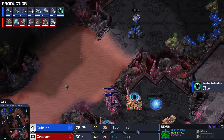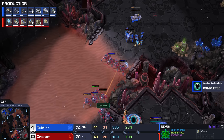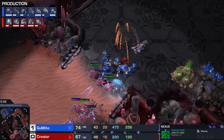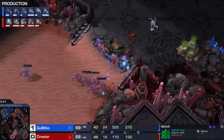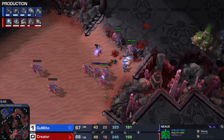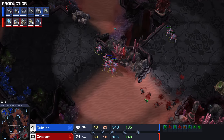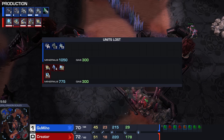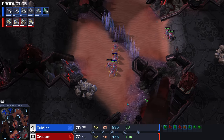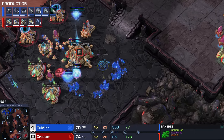I wonder if we're going to game three, and if it is going to be Neo Humanity, whether Gumiho would play that style too. Creator would first off have to win this game, and so far things are looking a bit better than a minute or two ago. With Blink finishing up, you can keep those Stalkers alive so much easier. I think Gumiho overstayed his welcome a bit — that fight started off pretty great for the Terran, but then he decided to just stick around. Now here's the Banshee being very annoying.